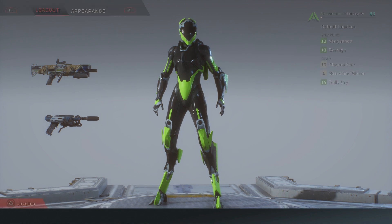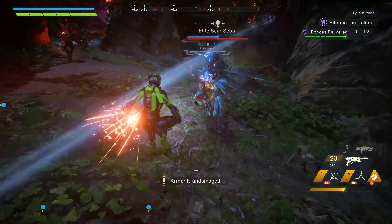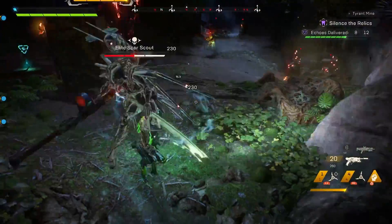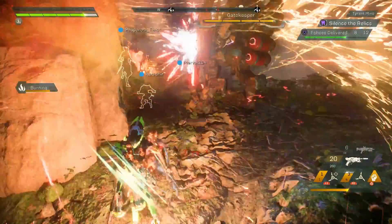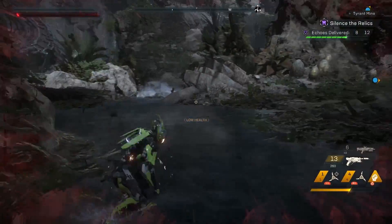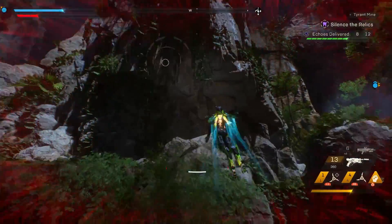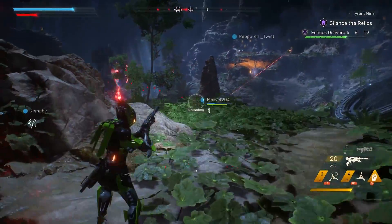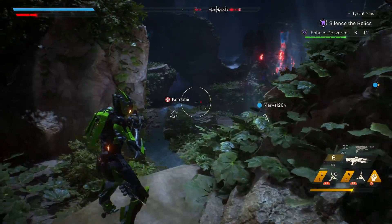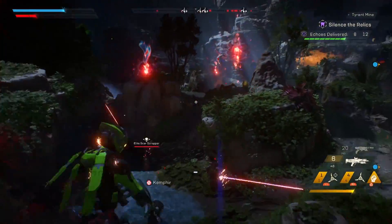First off we are starting with the Interceptor, which is the speediest out of the 4 Javelins. The Interceptor is the most agile and acrobatic Javelin a Lancer can find — in the right hands its speed is unmatched. The Interceptor is all about getting up close and personal and pretty much just meleeing enemies down. For this particular Javelin, weapons you want to focus on are close range weaponry, because you'll be going right up in their face dealing as much damage as possible with melee attacks.